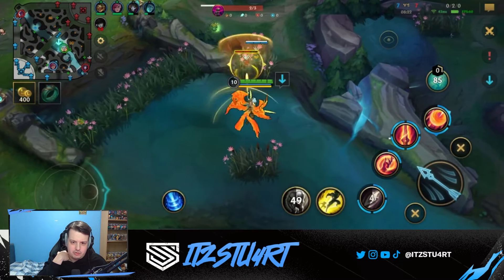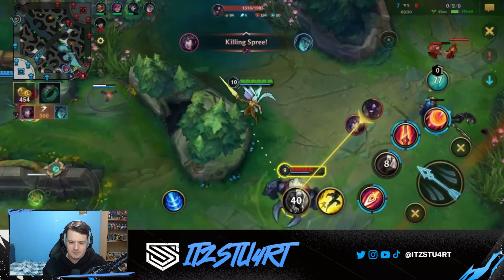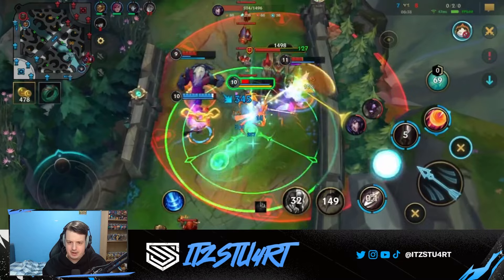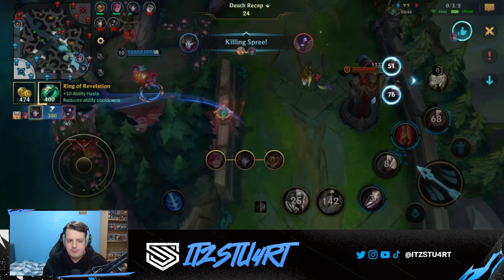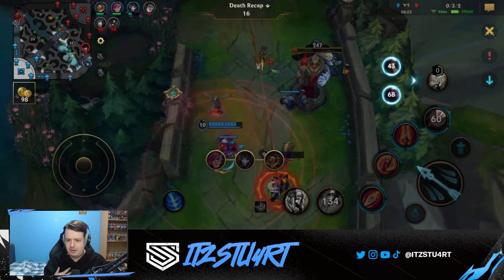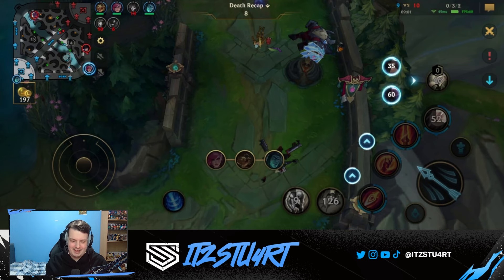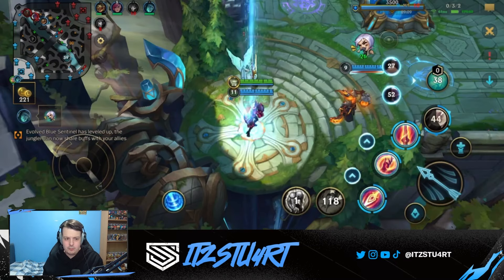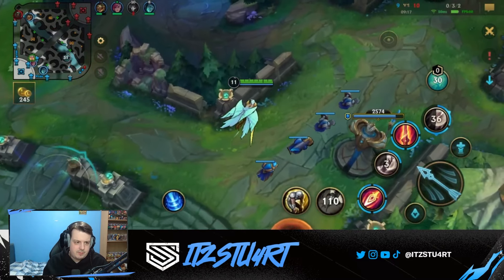Looking for a roam bot lane — Ahri is low on health. I try to use my first ability to help Thresh but miss it. I flash forward, use my ultimate, turn invulnerable, and get a double kill. We get the shutdown on Ahri — I think that was worth it, even though I die for it. Using the ultimate to my advantage by flashing under tower and making sure I get the tower shots. Getting the shutdown on Ahri is the main thing.